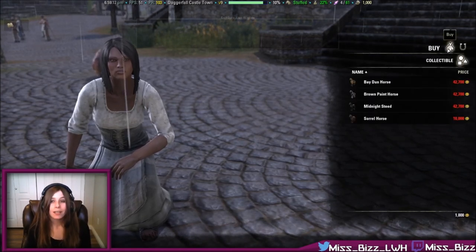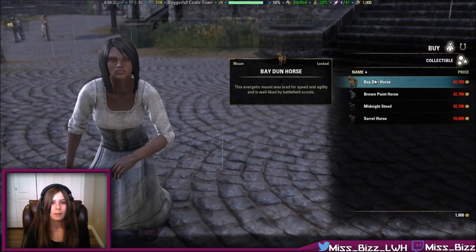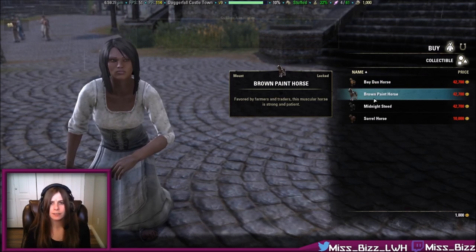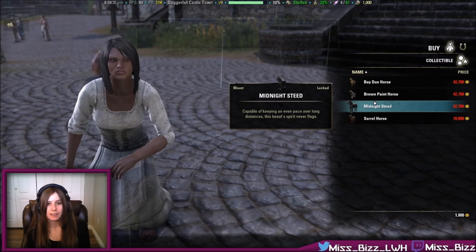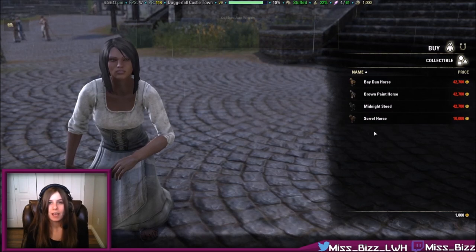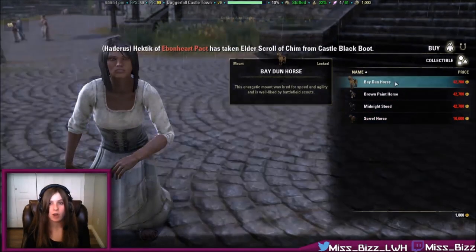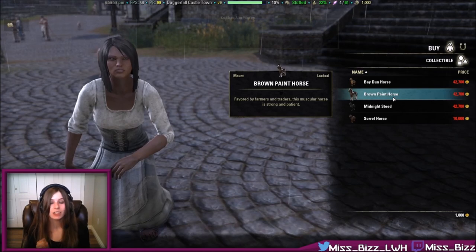When you're looking at the buy tab, you'll see four different options. You'll notice they have slightly different descriptions — one bred for speed and agility, one strong and patient, one capable of keeping an even pace over long distances with lots of stamina. Something important to know is that there's actually no difference in stats. This 10,000 gold horse is the same as all three of the 42,000 gold horses stat-wise. They just look different.